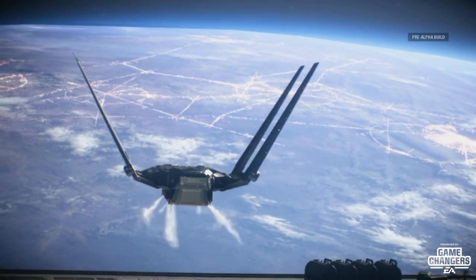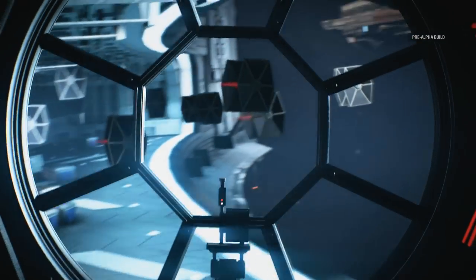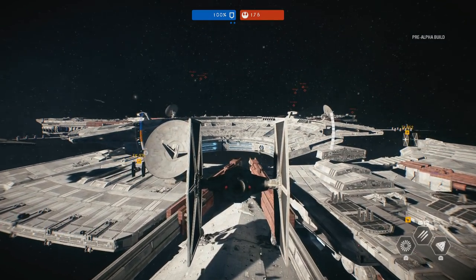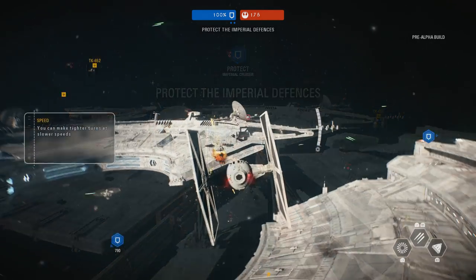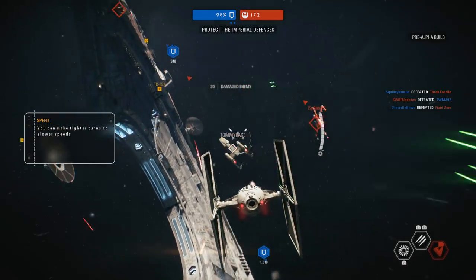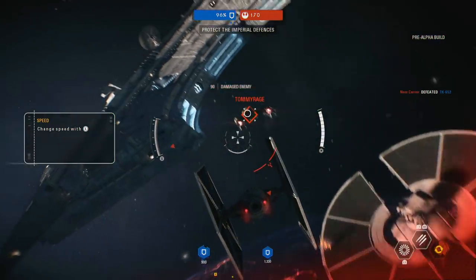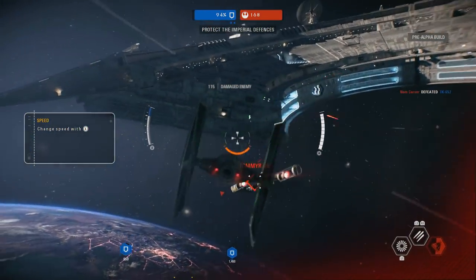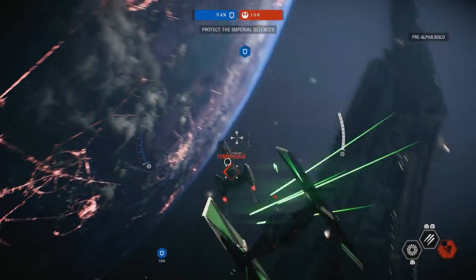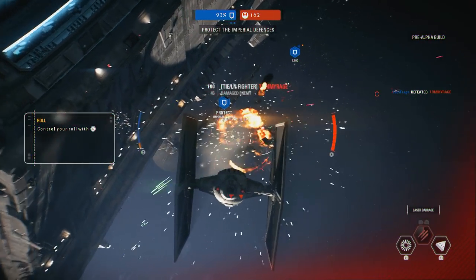Today I'm bringing you some brand new and exciting gameplay I've recorded of Star Wars Battlefront II Starfighter Assault. The map is set around Fondor, and the rebels see an opportunity to launch a strike against a damaged Star Destroyer docked in a repair station above the planet. There are multiple stages and objectives to the battle on both sides, with footage showing both rebel attack perspectives and imperial defense perspectives.